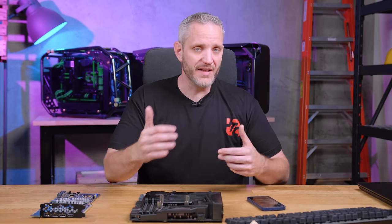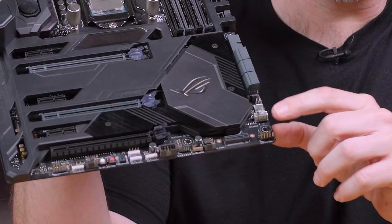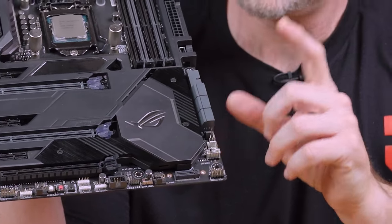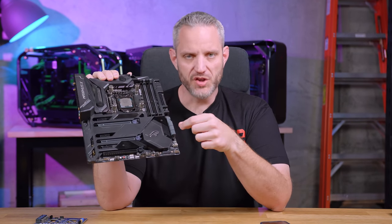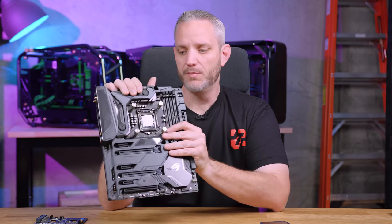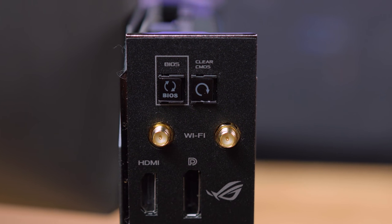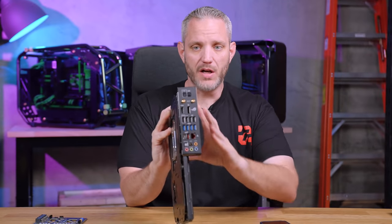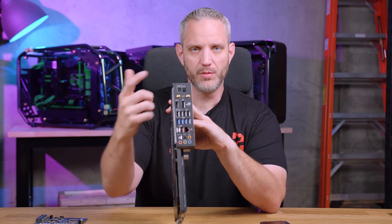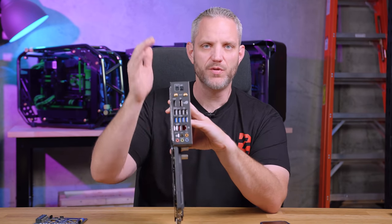Something else that's very important — which kind of segues from diagnostics — is a clear CMOS button. On cheap motherboards you'd have two prongs sticking up with no jumper, and you'd place a little plastic jumper on there, turn off the power supply, hold it for 10 seconds to clear your CMOS. But more modern motherboards now have buttons on the backside — like we see right here on this Asus Maximus motherboard — which gives you a clear CMOS button, lit up green so it's easy to see. You just push and hold that even with the system powered on, and the motherboard will actually remove the battery from the power loop to clear the CMOS.